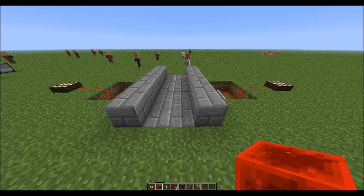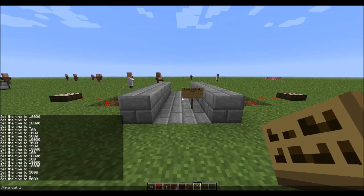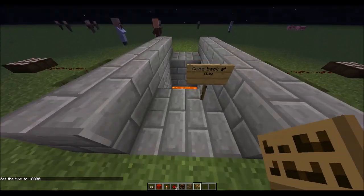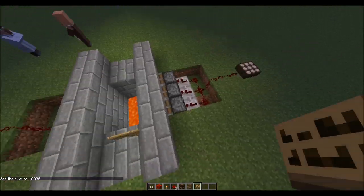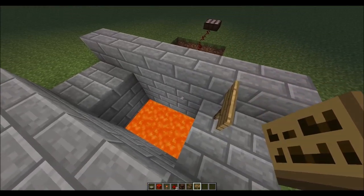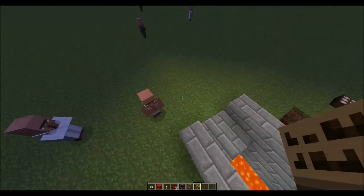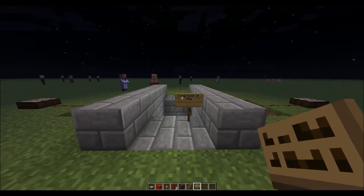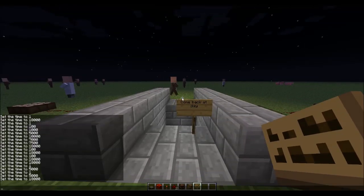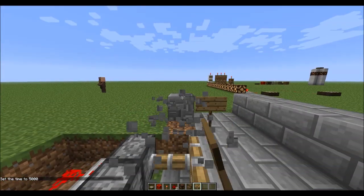You could put a sign here that says 'Come back at day.' At night, the daylight sensors deactivate the pistons, retracting them and pulling the stone bricks in to reveal a lava pit below. If you expand it out, players couldn't cross. Pretend this is a hallway in an adventure map. When you set it to daytime, it closes back up so you can cross — pretty cool.